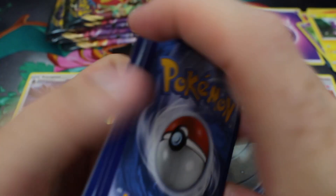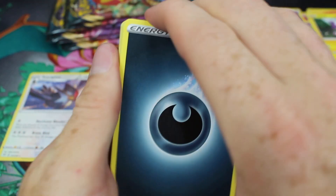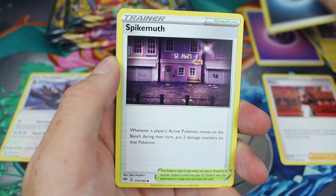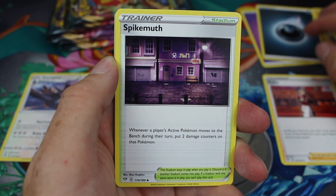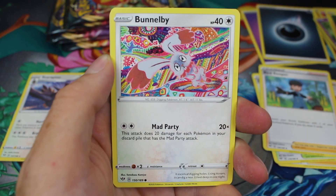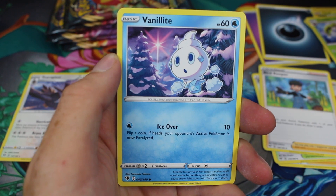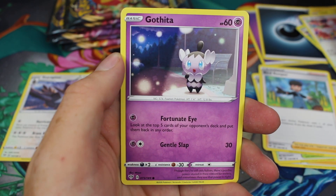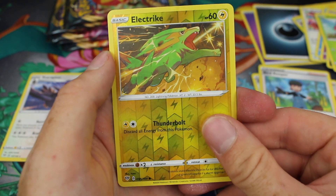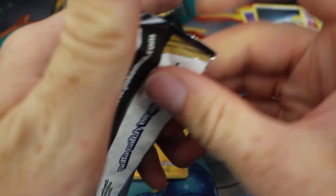So the second pack. I was expecting my pre-order to come today but there was no dispatch note from Chaos Cards, and it actually turned up about 10–15 minutes before this recording. So I'm a bit unprepared, but I'm glad it's arrived. We've got a Vanillite, Gothita, Nickit, Shelmet, Electrike Reverse — awesome — and the rare is a Vanillux.